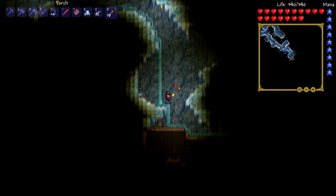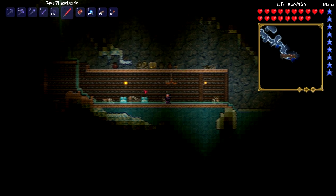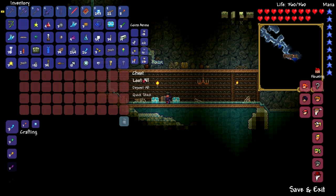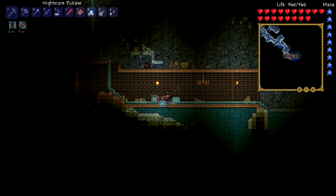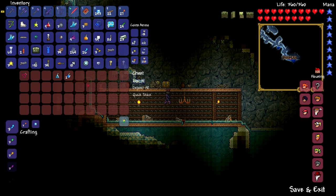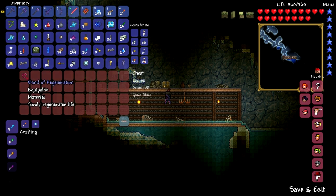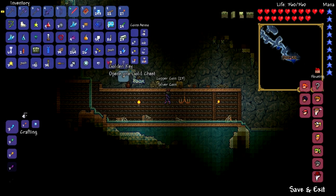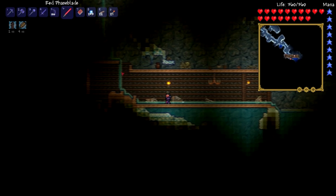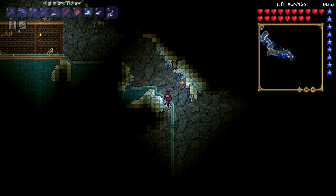There's an underground house — pillage it! Another heart! 360 health. There's two ice chests in here — holy hell. More flurry boots, and an ice skate that provides extra mobility on ice — I've never heard of that before. More chests! Band of regeneration — I'm all up for taking that. We've got a diamond — hell yeah! This isn't Minecraft anymore, but diamonds are still pretty damn nice. We've got two harpoons — don't need two, that's being greedy. Can't believe there were three chests in that close a vicinity of each other.